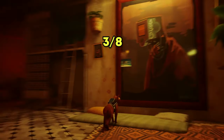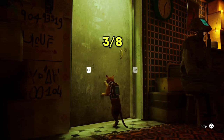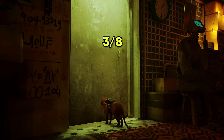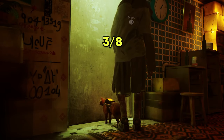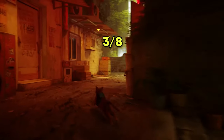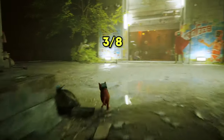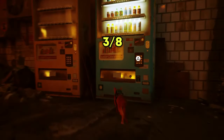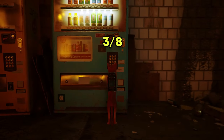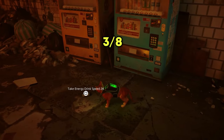Now that you have the third music sheet, leave Elliot's repair shop and look for the fourth one. The fourth music sheet is sold by the merchant Azuz, and you need to collect one of those energy drink cans to purchase it. The closest and easiest option is the vending machine just across from the musician. Once you have the can, make your way over to Azuz and purchase the fourth music sheet.